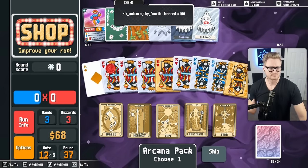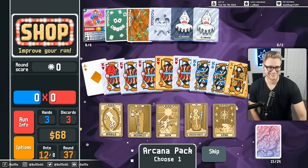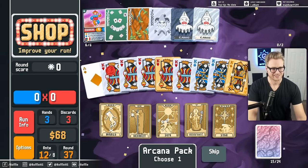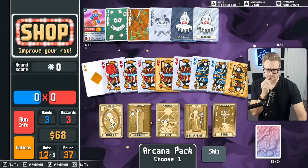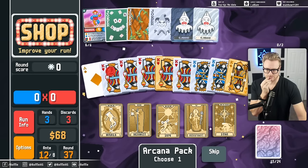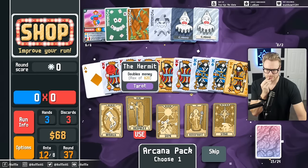Brian, I will end your miserable existence. Talk when I donate this. He's doing his best. Thank you, Sir Unicorn. Like, if we play five of a kind again, it's still a lot of score, right? I think we'll be fine.